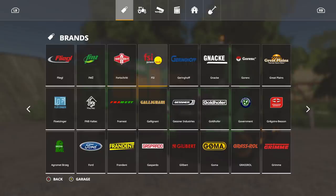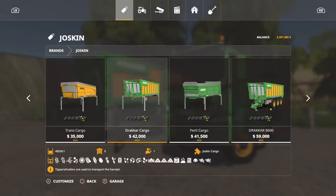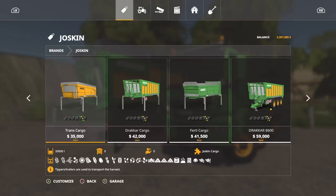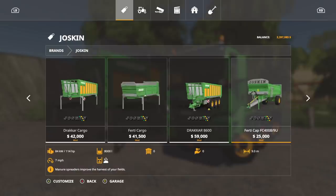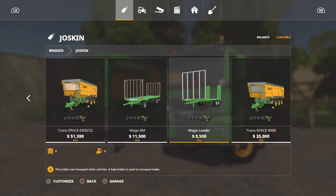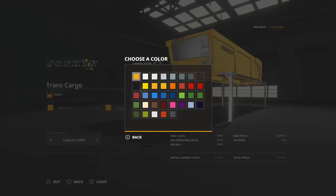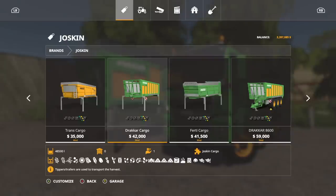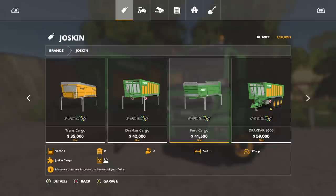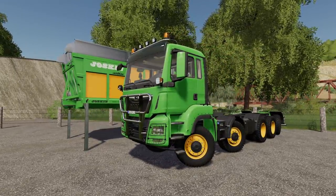In the Jaskin brand, if you wanted to see all the stuff that comes with this, simply go over into Jaskin and there are three pieces of equipment that go with this: we have the Trans Cargo, the Dracar Cargo, and the Ferdy Cargo. I think there are a couple of tanks as well. These will all work with it. We've got customization for multiple colors here, and I like that we get the option to customize this however we want.